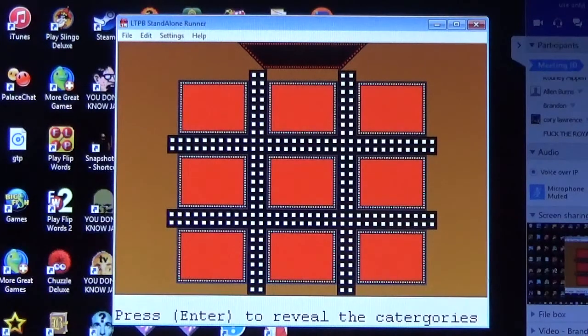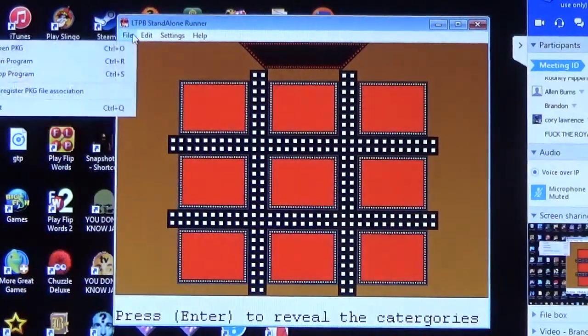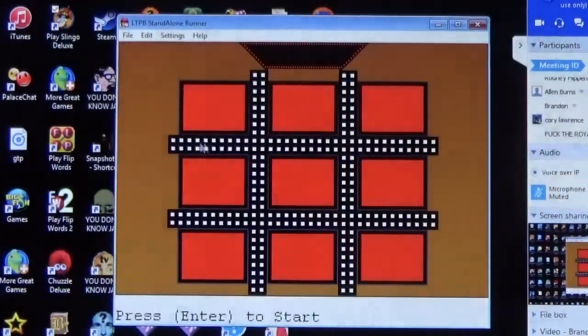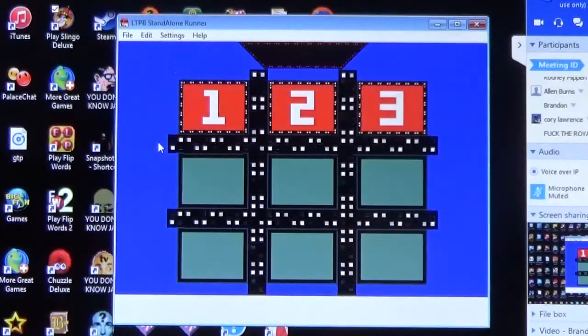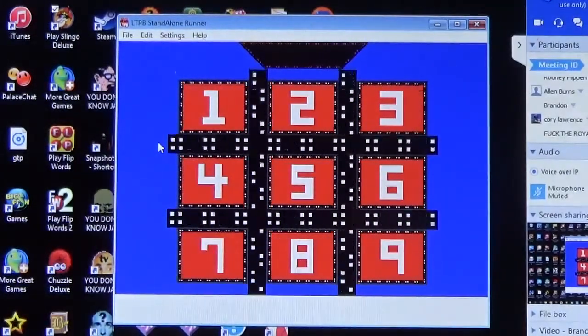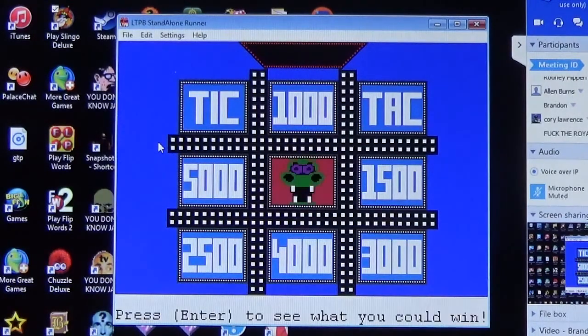Corey is back for a third time, still has his winnings at six hundred seventy-five thousand six hundred and nine dollars. Kyle, you're ready to do the Beat the Dragon game? Here we go — the goal is to get to ten thousand dollars or more, or find the Tick-and-Attack without seeing the dragon.